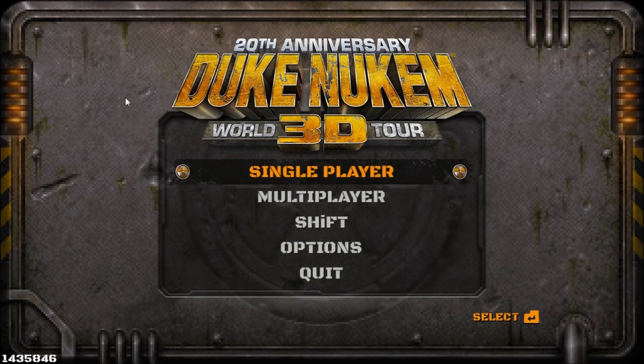Welcome back, everybody. I'm Big Mac Davis here, and this is the Duke Nukem 3D 100% walkthrough for the PC, played through Steam on the Come Get Some difficulty. This is the 20th Anniversary World Tour, and this is Episode 2, Level 1, Spaceport. Let's get to it right here — the start of Episode 2.